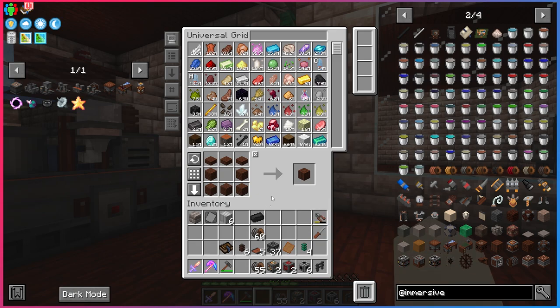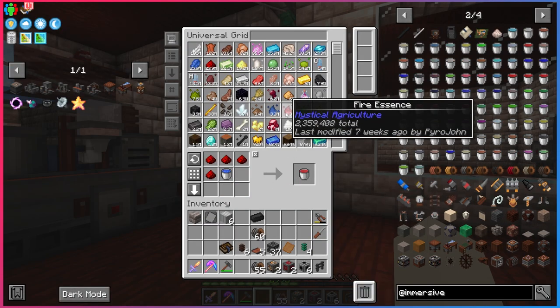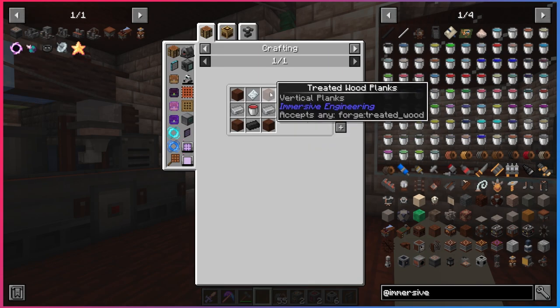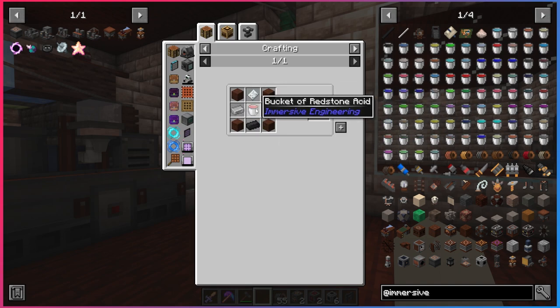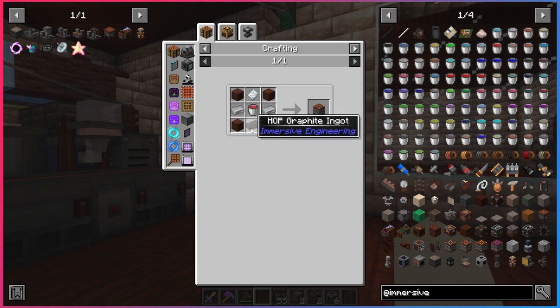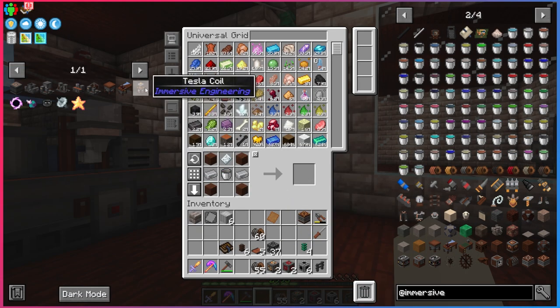Now that we have our hop graphite ingot, we can make a high voltage accumulator — which is just like a battery used to store all the flux generated by this mod. First, make a bucket of redstone acid, which is easy: just redstone and a bucket of water. Then the accumulator requires treated wood, steel ingots, an aluminum plate, redstone, the bucket of redstone acid, and the hop graphite ingot. Craft it and get yourself an HV accumulator.